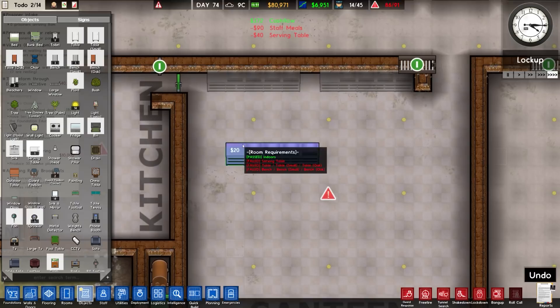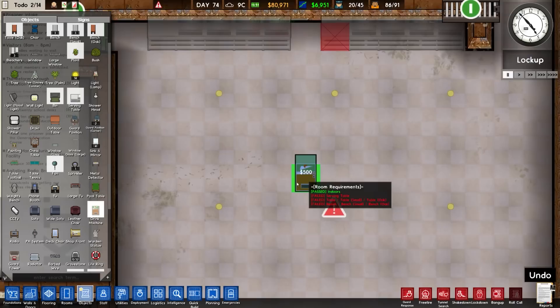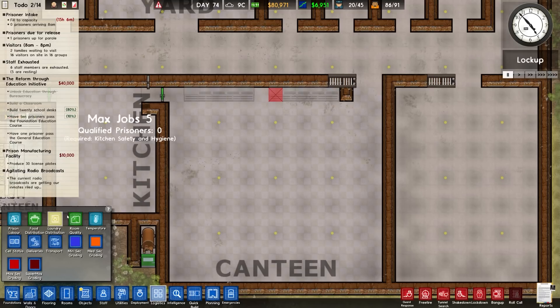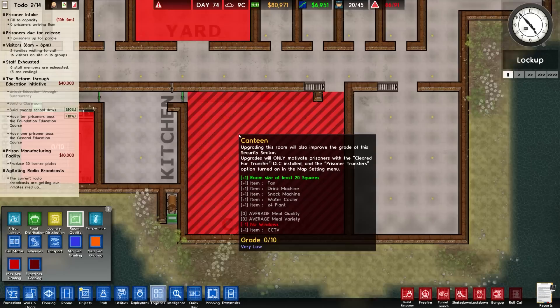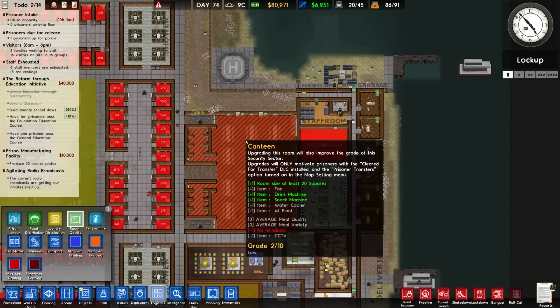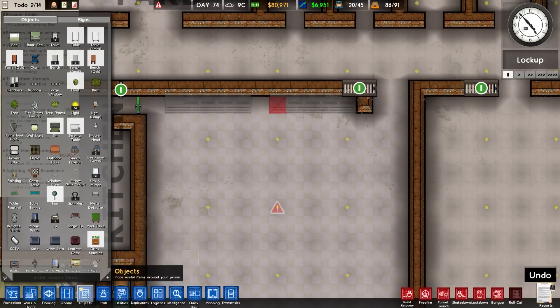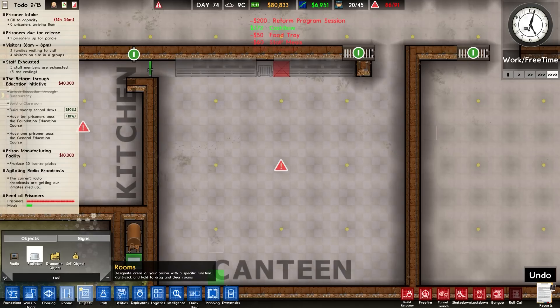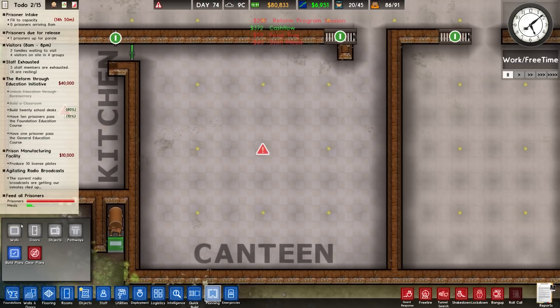Normally we'd plan it all off first, but it's just going to go in. In between here we'll put a drinks machine. Do we want to grade this thing? Let's check our logistics and grading. Room quality - fan will increase it, drinks machine, snack machine, water cooler and plants. This one down the bottom is 2 out of 10, so we want it lower than that. I think what's going to go in between is a radiator - that will warm the room. We don't need anything around the kitchen because cooking will warm it.